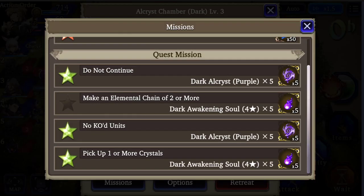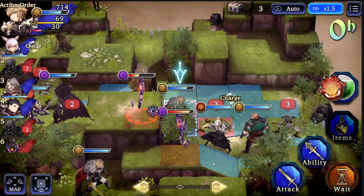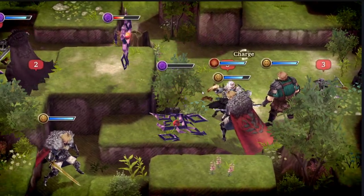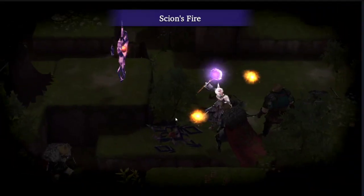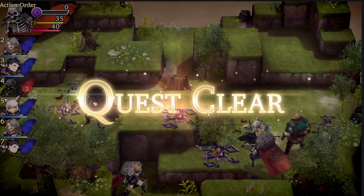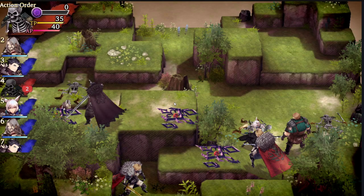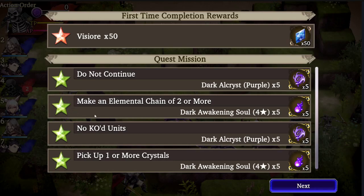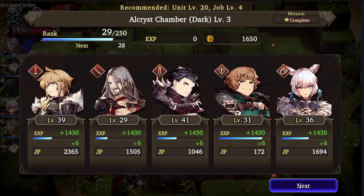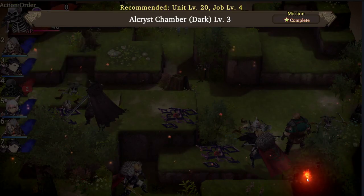Now I've gotten my Chain Two, so I can complete the mission and get the 'Make an Elemental Chain of Two or More' achievement, which can get you a lot of Alchrist if you're doing it right. There is something to be said for the increased damage taken when you elemental chain — I've never found that to be dire in the game I'm playing, but I have found it useful. And there we got that Elemental Chain of Two or More.